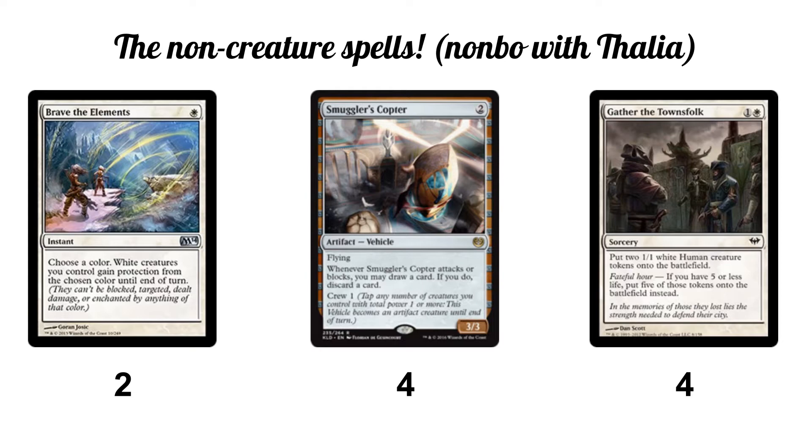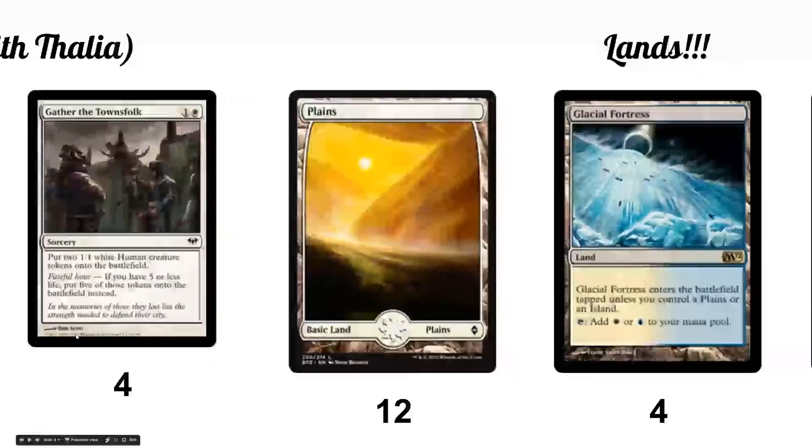Four Gather the Townsfolk — not the best card in the deck but nice for token generation. Because it generates human tokens, if you do it on turn two after playing Champion of the Parish on turn one, you make him a 3/3 right away. It combos nicely with Champion of the Parish and Thalia's Lieutenant, building a little army of 1/1s you can cast Brave the Elements on to get in for damage, chump block, or whatever you need.